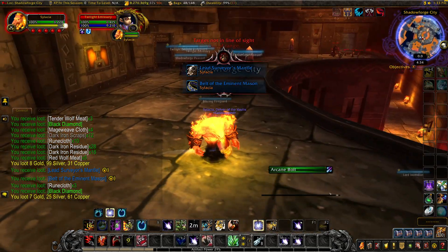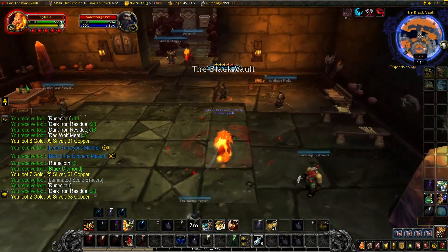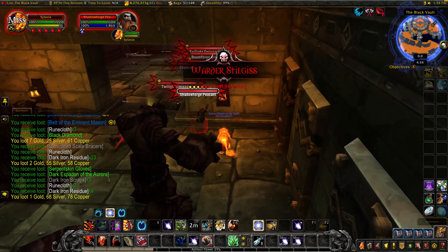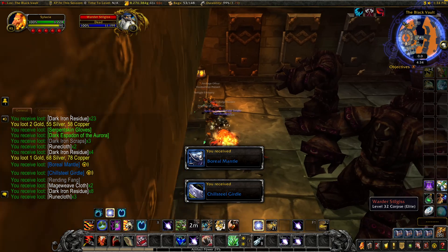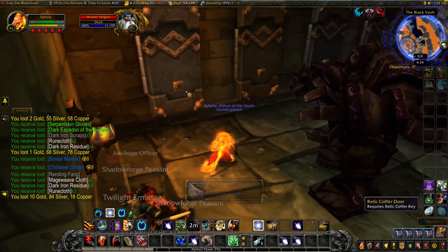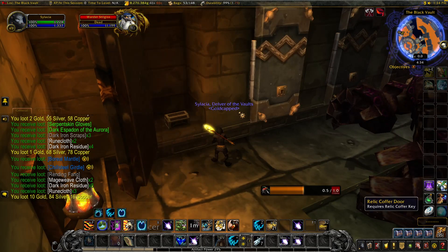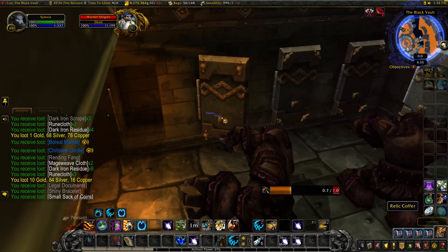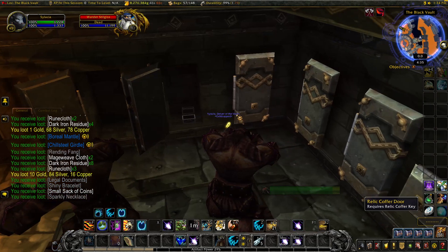I'm going to come pull these guys — I like to kill these. Kill these guys, kill these, and then once they all come around the corner. These are all the coffers that we're going to use to open. Nothing in there. You use the eight keys and just open up all these coffers, and hopefully you get one.